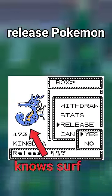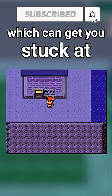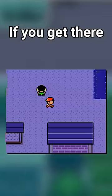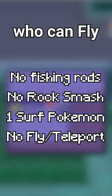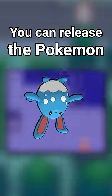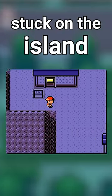Generation 2 allows you to release Pokemon with HMs, which can get you stuck at Cianwood City. If you get there with no rods, no Rock Smash, one Surf Pokemon, and no Pokemon who can fly or teleport, you can release the Pokemon with Surf and you'll be stuck on the island forever.